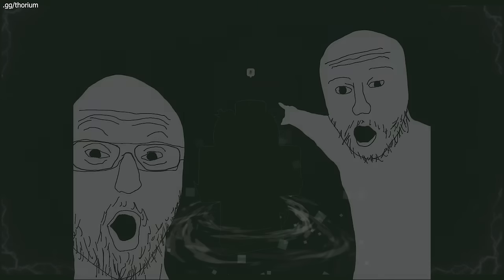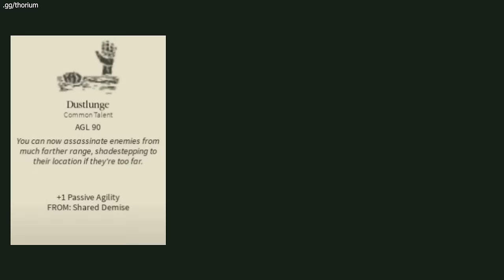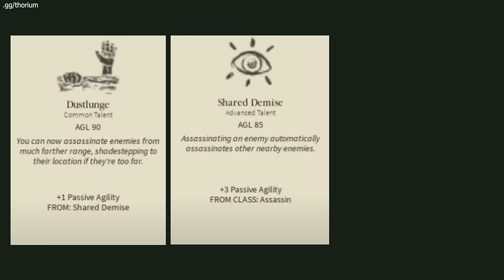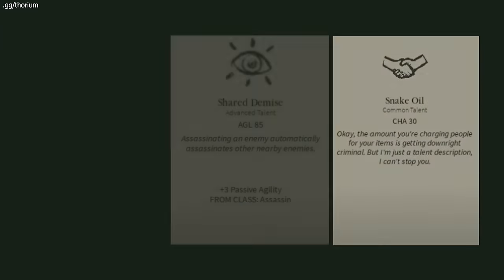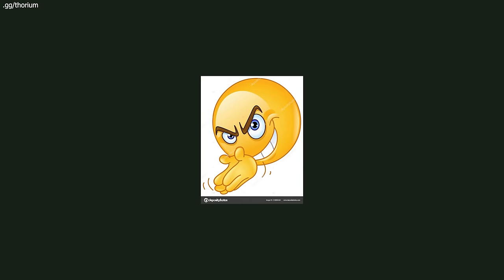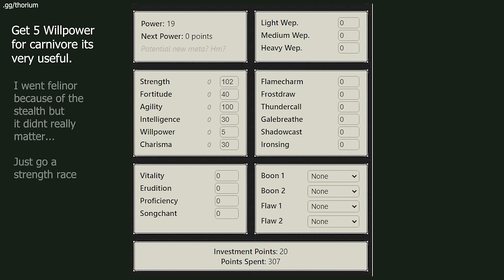Now onto the most important part of the video — how do you make the assassination build? There are three main talent cards that you need: the first one being Dust Lunge, second one being Shared Demise, and third one being Snake Oil. I'll put the builder link in the description for what you need. Main stats are definitely 100 agility and 100 strength first, and then you can go for maybe weapon or some carry load talents. This build is non Shrine of Order, but if you really wanted to, you can edit it to be Shrine of Order. I don't really see a point because you're going to be one-hitting them anyway.